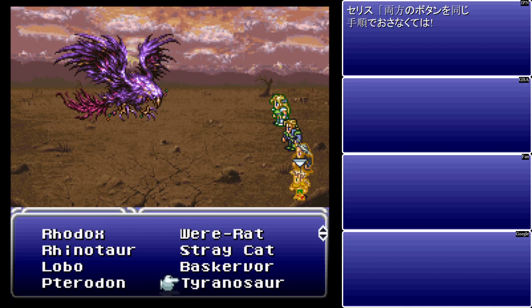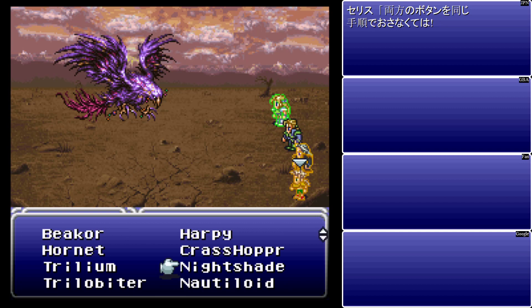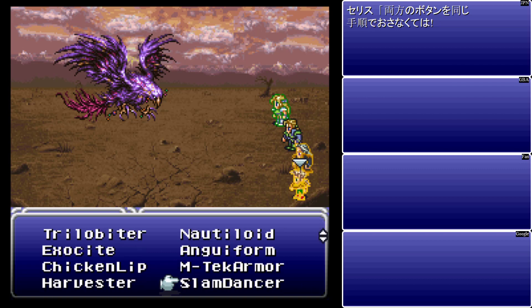Tyrannosaur has instant death protection and is only weak to ice — pretty powerful. We showed off Nightshade already. I'll try to make some joke instances where we can show it off, maybe in some boss fights or something like that.